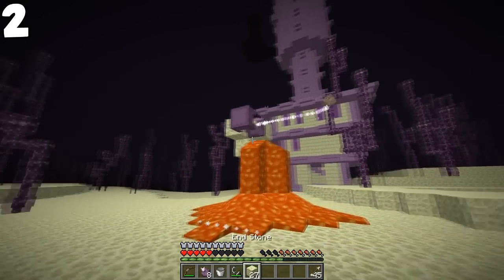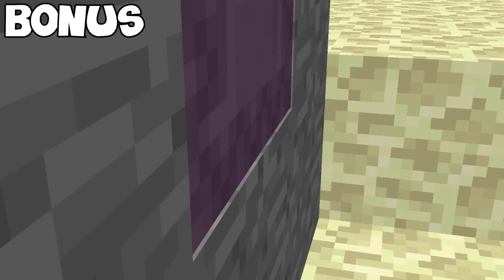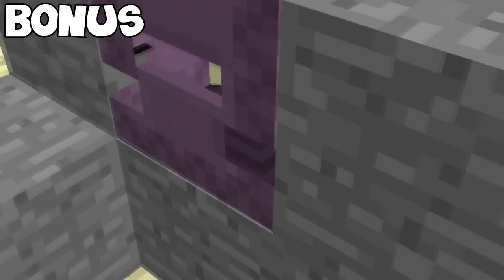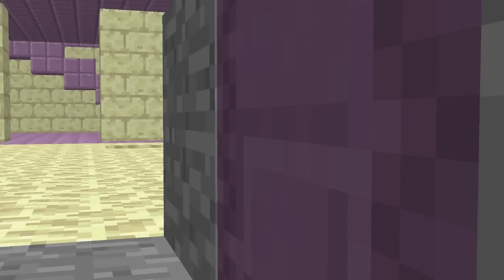They are also immune to fire and lava. The shulker got its name from the original term, shell lurker. A little bonus fact: the shulker is actually smaller than the normal size Minecraft block, whether that be stone, dirt, and blocks like those.